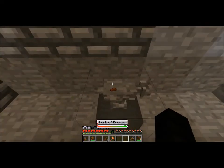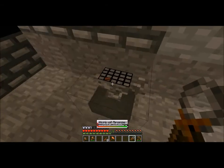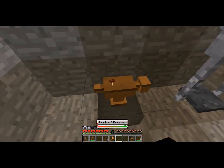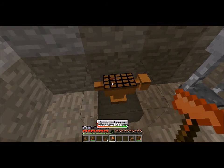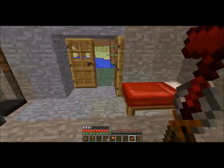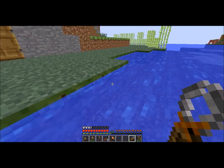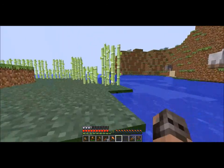Next we need to make a quick hammer. We're just going to grab a piece of bronze, throw it down here, take one haft, put it down like that, and hit it. And we have ourselves a bronze hammer. Because as you can see by the end of all this, our copper hammer is nearly broken.